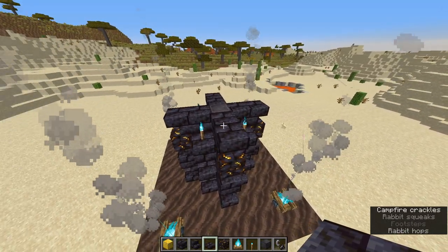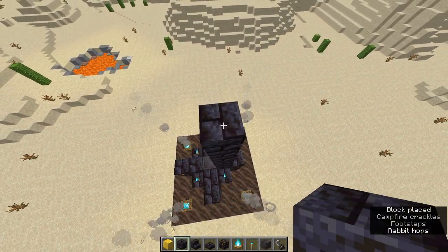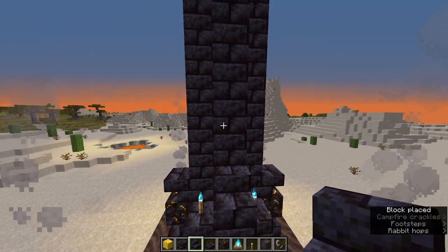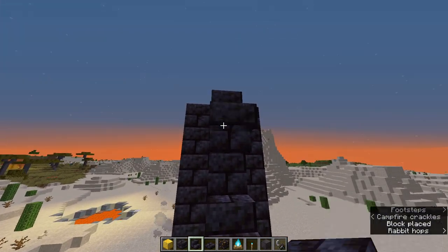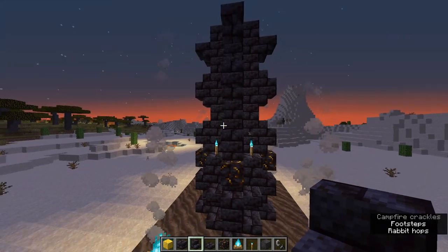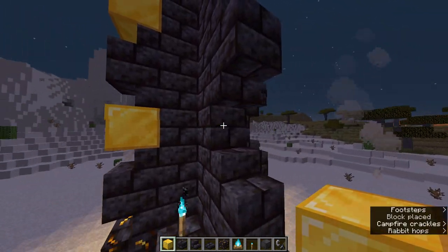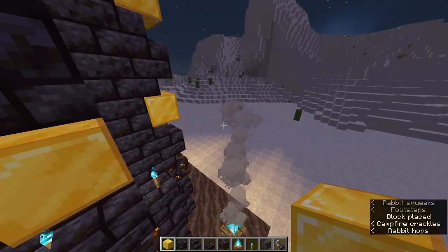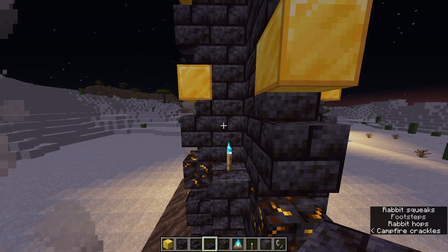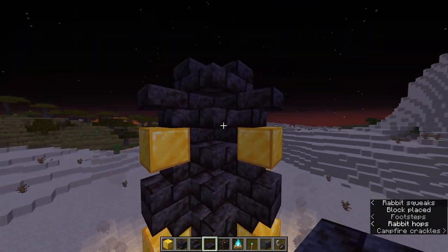Now we'll start building the top of the machine. Place blackstone bricks going up seven blocks on each side surrounding the center. Then, with stairs, repeat that pattern from earlier, as shown. As you can see, it is becoming quite large, but that's part of this. Then place two blocks of gold on each side — again, this helps channel the energy. Right here, alternate slabs every single block, like so.